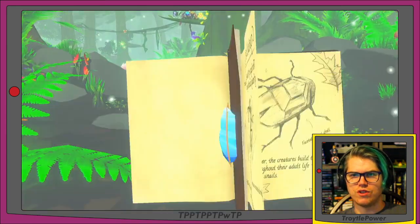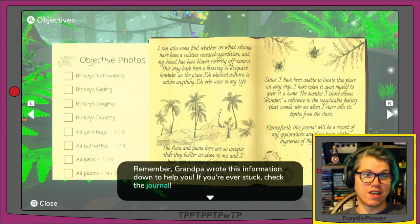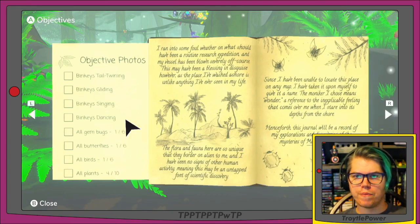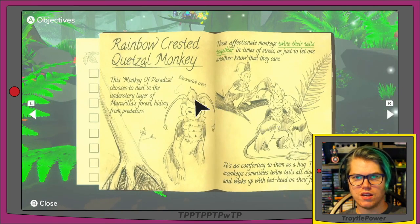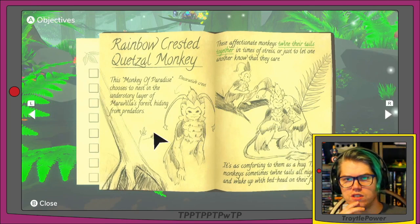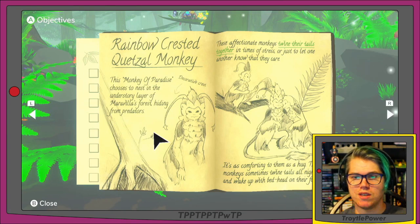Let me open up the journal. A tip says: 'Remember grandpa wrote this information down to help you — if you're ever stuck, check the journal.' Let's find the pages where he talks about these monkeys. The 'rainbow-crested quetzal monkey — the monkey of paradise — chooses to nest in the understory layer of Meravine's forest, hiding from predators. These affectionate monkeys twine their tails together in times of stress, or just to let one another know they care. It's as comforting as a hug. These monkeys sometimes twine tails all night and wake up with bedhead on their fur.'